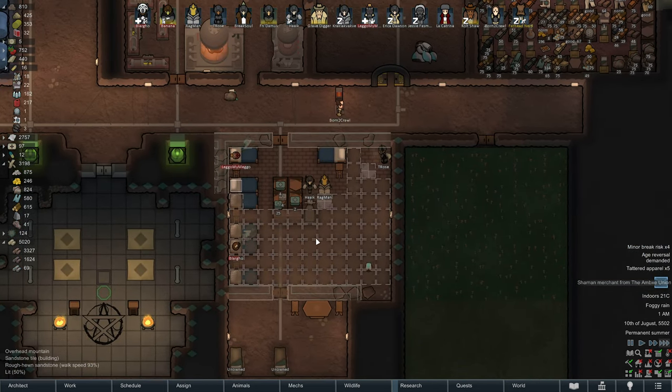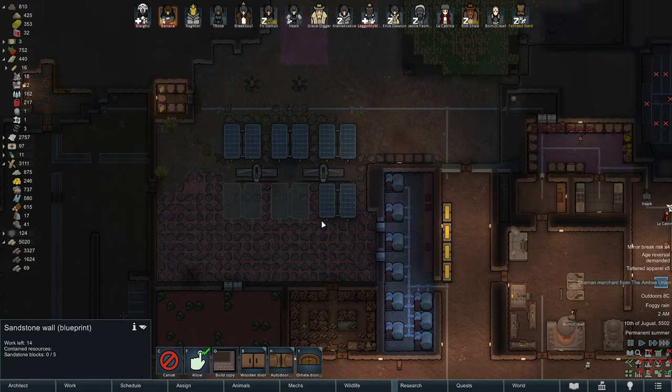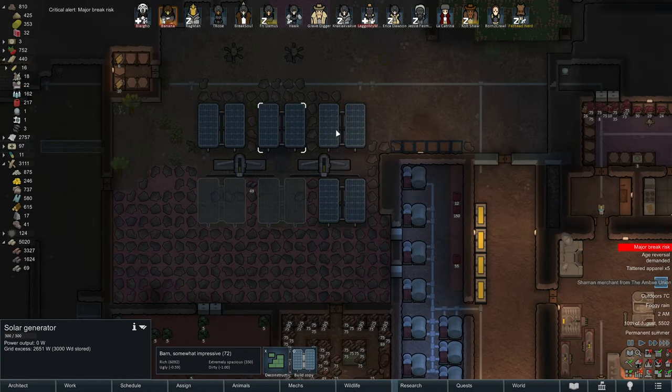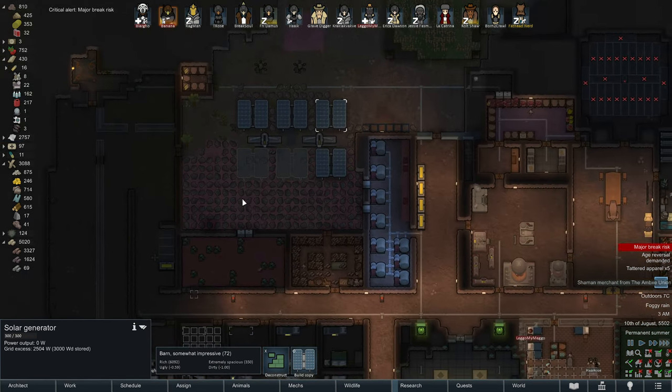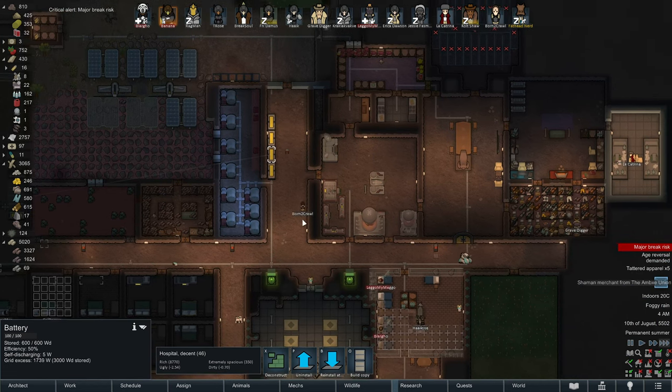These floors take forever to lay down. It always baffles me how they get prioritized over absolutely everything else you're trying to build. All these are connected. What's the power grid looking like? 2700. It's taking forever to transfer all these batteries. Everything takes forever, everything just takes too damn long.